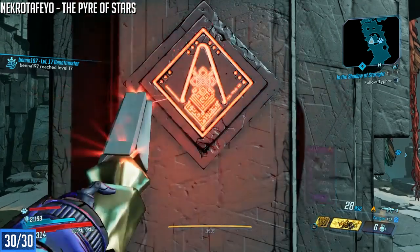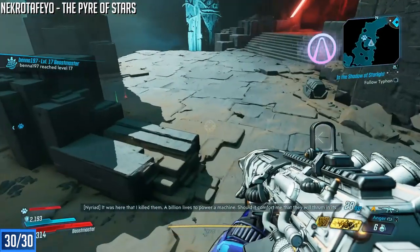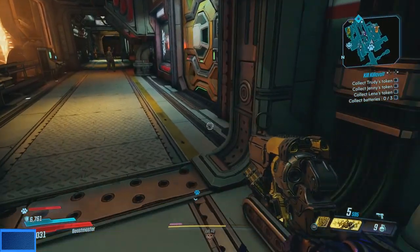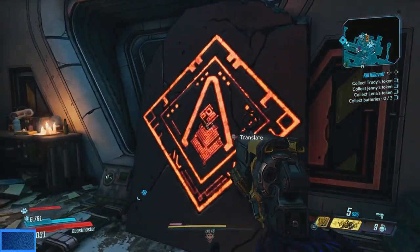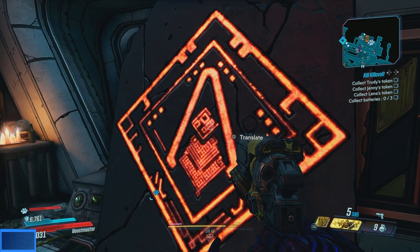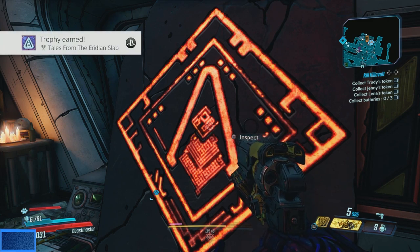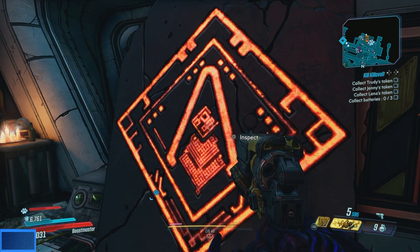Now that you've found and translated all 30 — again, you can't do this until much later in the game — you have to go back to Sanctuary, head to the infirmary, and interact to translate the text. This is where it gets a little buggy. Ideally the trophy just pops, but some people have reported it glitching. Some have just translated it a few times and it eventually worked; others had to close the application and restart the game. It eventually popped for me. Thanks for watching — please hit that like button and subscribe.